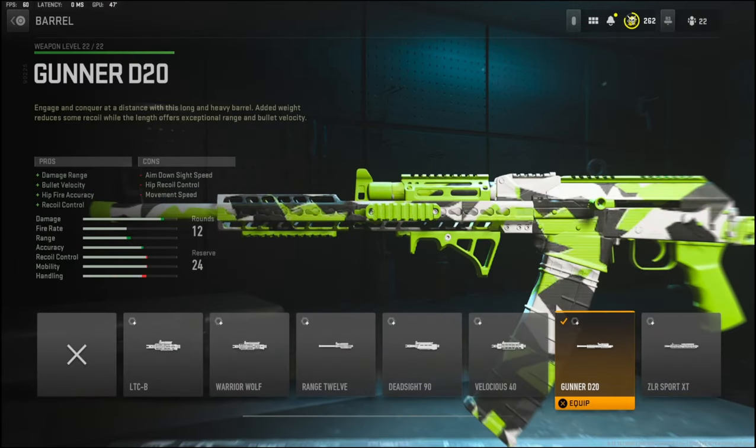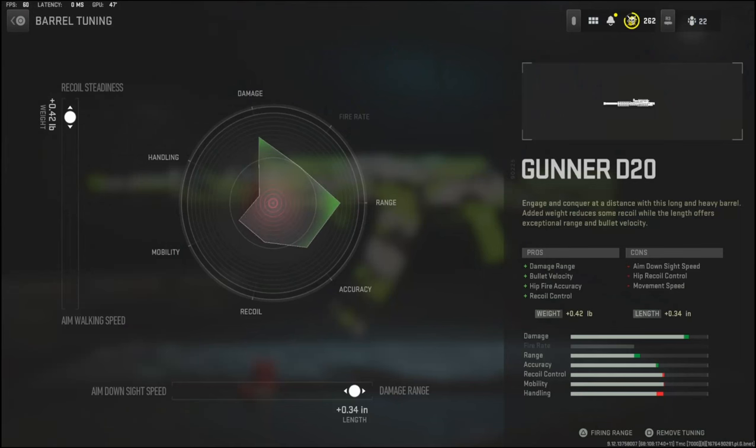Over on the barrel I'm going to be using the Gunner D20. It adds damage range, bullet velocity, hit fire accuracy, and recoil control. The cons are aim down sight speed, hip recoil control, and movement speed. With the barrel tuning I'm going with 0.42 pounds to the weight to add recoil steadiness, and 0.34 inches to the length to add damage range.